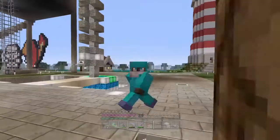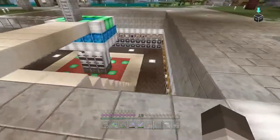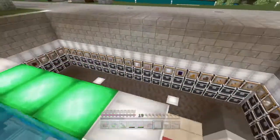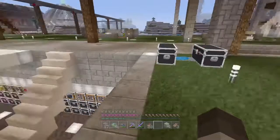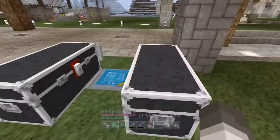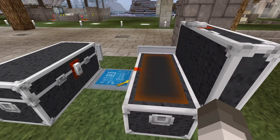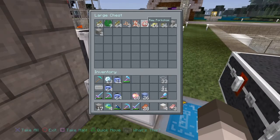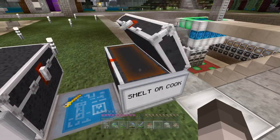Alright, this is what I actually wanted to show you — this is the main bit. Ta-da! You're probably like, wow, a chest room, that's cool. But it's auto. Yes! You just shove all your stuff in here, whatever you don't want or don't need. This needs to be cooked — so that's the anything slot, and this is smelt or cook. And then that'll disappear.